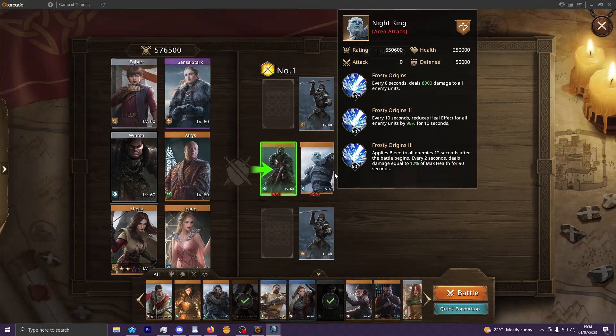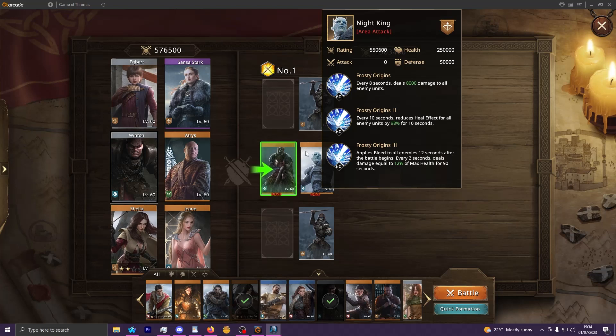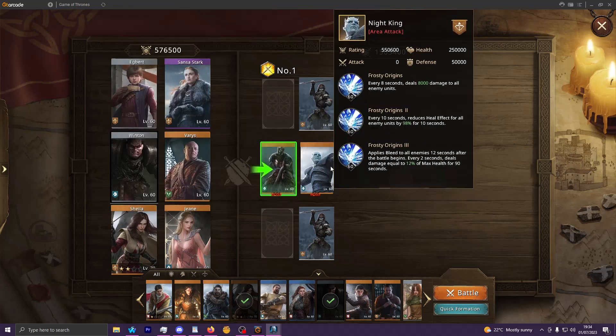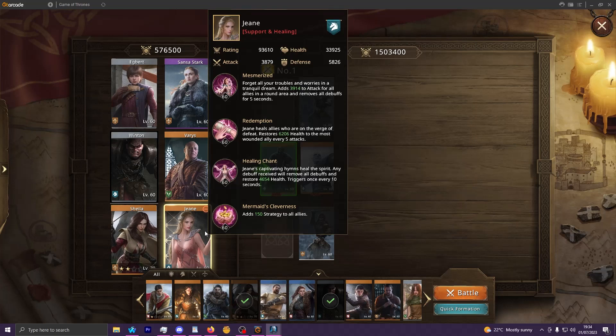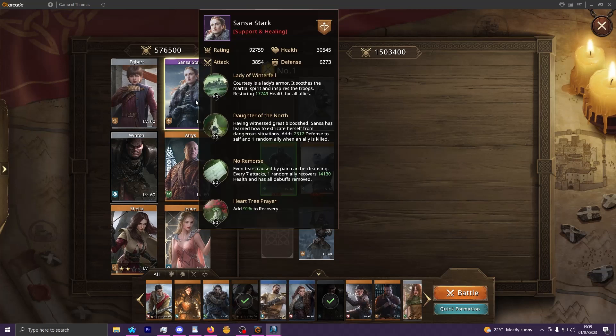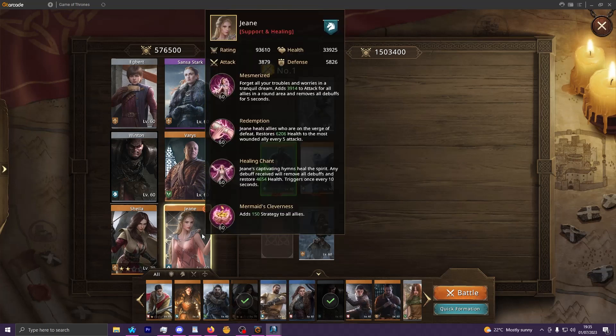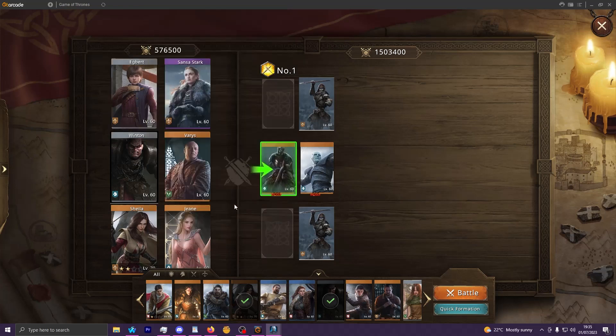Those two things together make it very difficult — he's dealing a lot of damage while not allowing you to heal at all. There are two ways we deal with that. First, Egbert applies shields and damage reduction, which are not affected by healing reduction. Second, we're going to deliberately wait for the Night King's second ability to cast — when a little animation with a purple downwards arrow appears saying 'heal bonus' — and as soon as that pops up, we use Jean's active on our entire lineup to cleanse the healing debuff, removing all debuffs for five seconds. Then we immediately queue Sansa's heal to keep everyone alive.